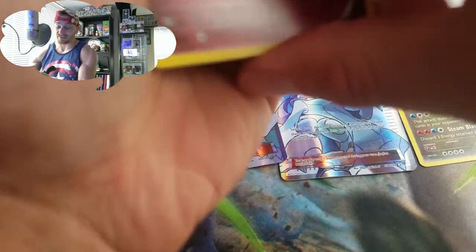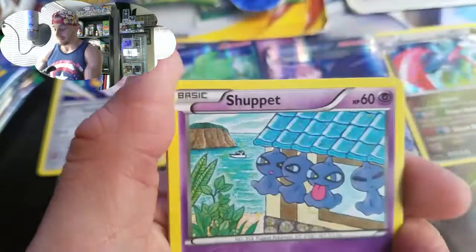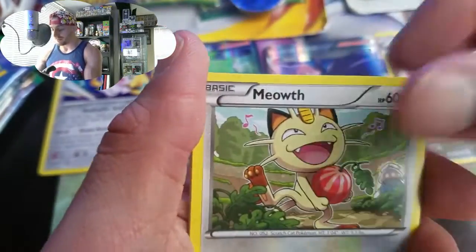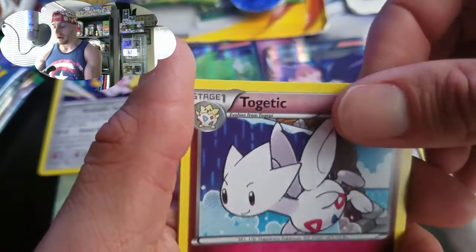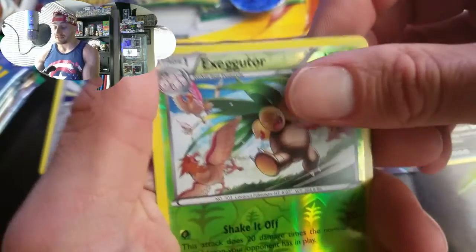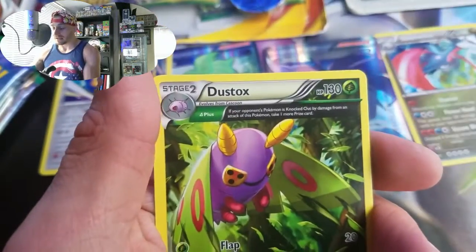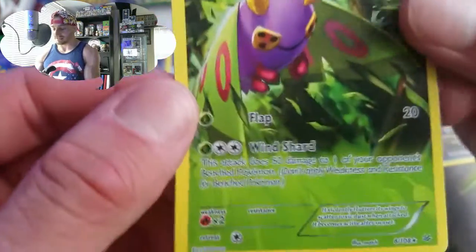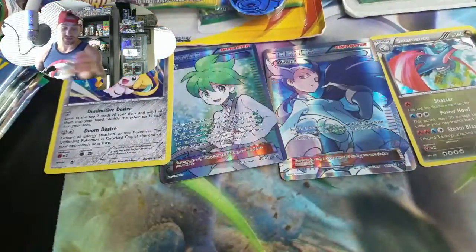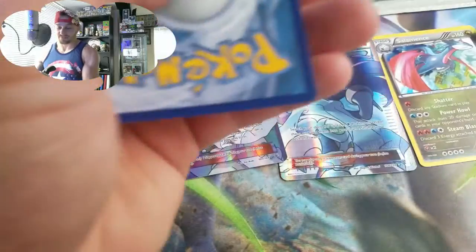We have a whole closet full of stuff — maybe one day I'll pull it all out. Next pack: Gligar, Nincada, Meowth, Togekiss, Helper, Revive, Executor — and a non-holo but rare Dustox. She's smart — good idea!